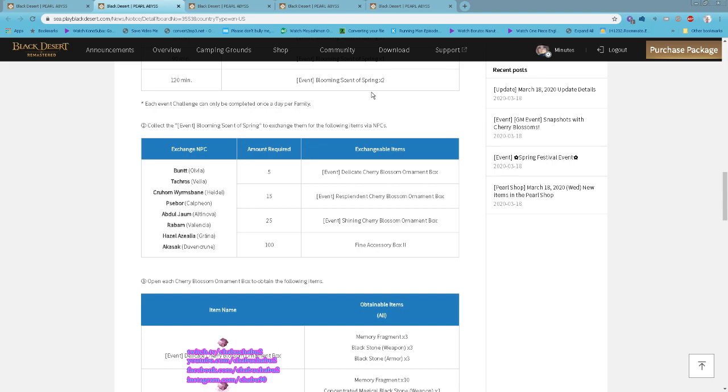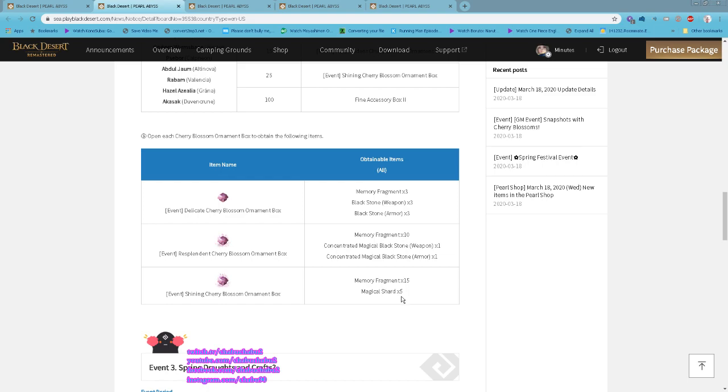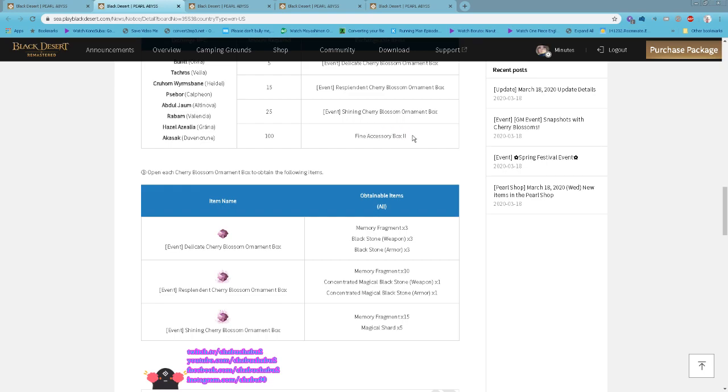With the Blooming Seed of Spring you can exchange with a specific NPC. You can get the Delegated Cherry Blossom Ornament Box, Resplendent Cherry Blossom Ornament Box, and Shining Cherry Blossom Ornament Box. These contain memory fragments, blackstones, concentrated magical blackstones, and magical shards. You can also exchange for a fine accessory box.